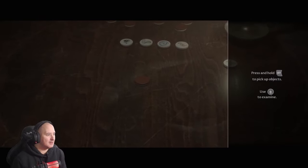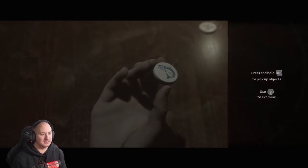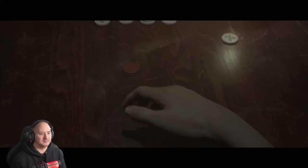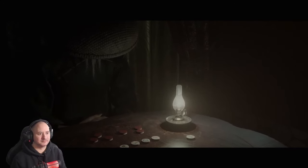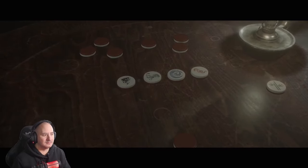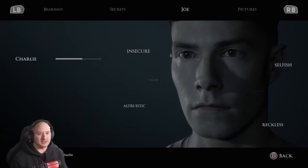Is he giving us stats? Use right stick to pick up objects, use R to examine. We got a fish! Looks like a fish. Death... death. Wait, what? What does that mean? I wonder what would happen if you chose the other one.